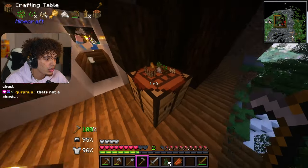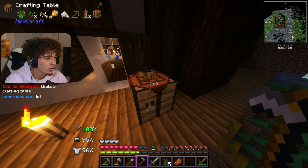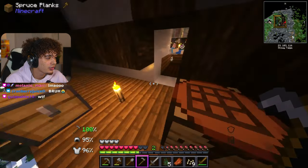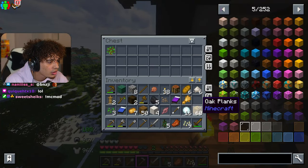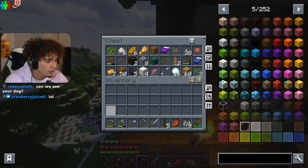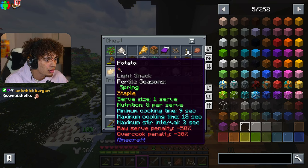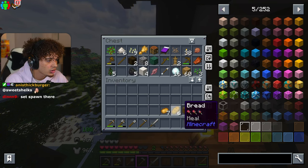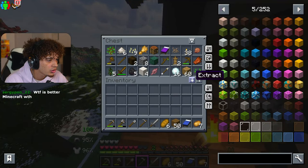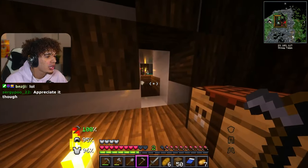Wait, this isn't a chest — it sits there on top. That's kind of fire. Let's put everything in and then pull stuff out. We need a bed, wood, our bread, our potatoes — and the rest can go in. What is this? Insert, extract — that's fire. We're gonna tunnel into this building.